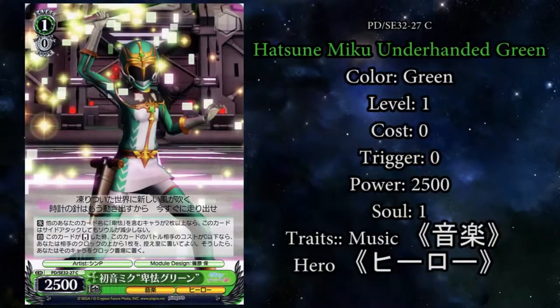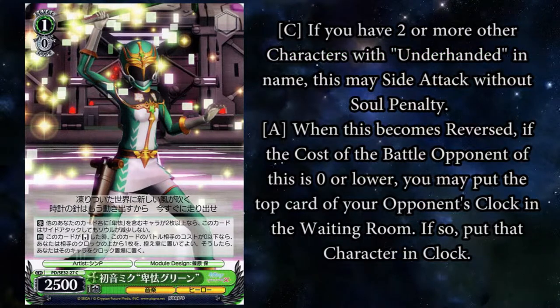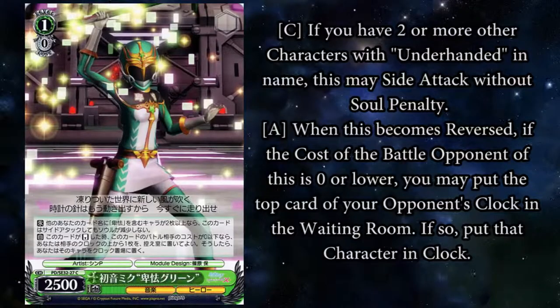Here's Hatsune Miku Underhanded Green, a 1-0 green character with 2,500 power, one soul, and no trigger icon. She has two effects. Her first is: if you have two or more other characters with Underhanded in their name, this may side attack without soul penalty. Slightly difficult to get going, because there are only five characters with the name, but it's still doable — side for one every time. Her last effect is that it's a clock shoot bomb when the opponent's cost is zero. In today's meta, a lot of cost-zero cards are floating around; many good level-one cards with the encore effect are actually cost zero, so this lets you get rid of them easily.